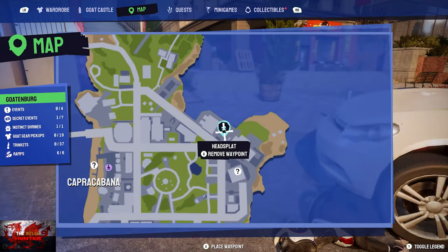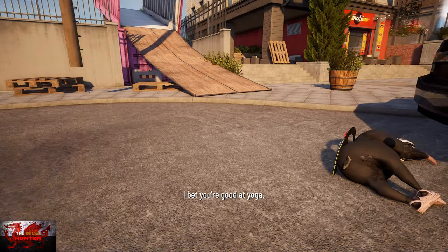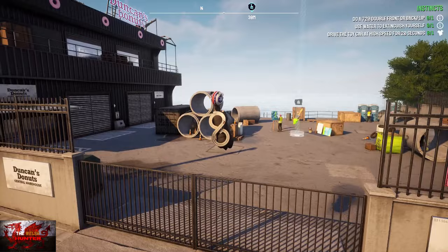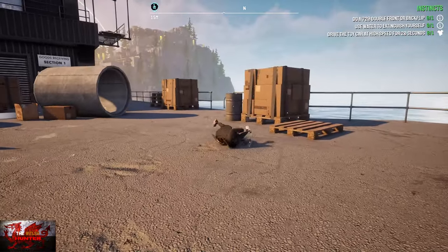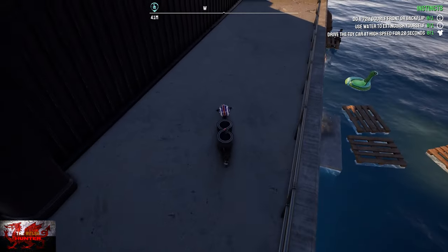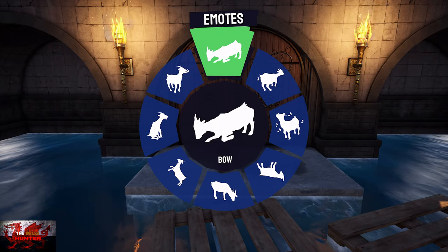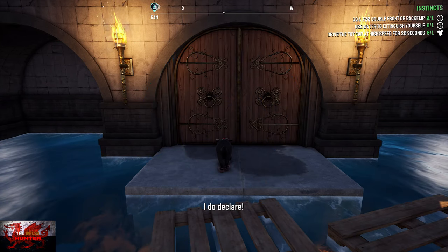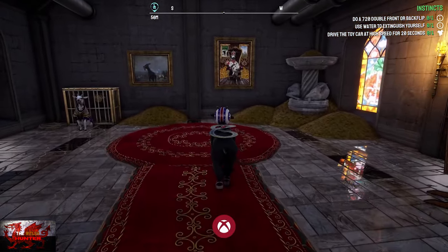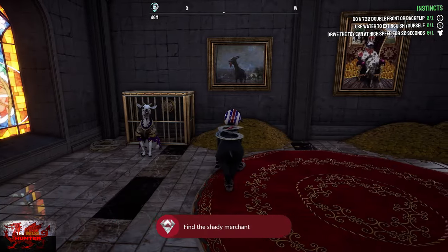Head back to Goatopia, top right corner just underneath the head-splat event, under Dunkin's Donuts factory. Go to the right side of the factory and look down at the water — you'll see two torches burning. Drop down, press right on the D-pad into your emotes, and pick the top option to bow. That's how you get the 'Black Market' achievement.